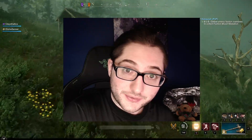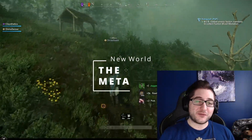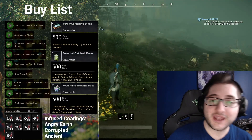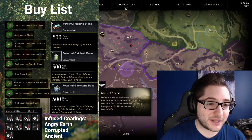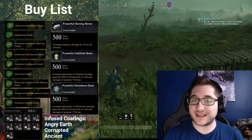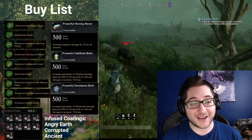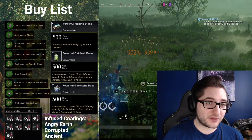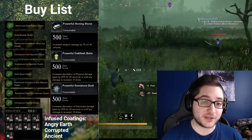First thing on the list is the meta — everything revolving around the meta is going to go for a good price. We're going to quickly go over buy orders for what you should be looking for. This will be the lowest effort and easiest way to make the most gold in the least amount of time, because most people are just too lazy to do it. We future-proof this buy list by looking into the mutated dungeon patch.